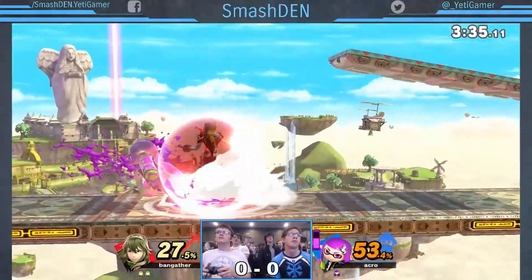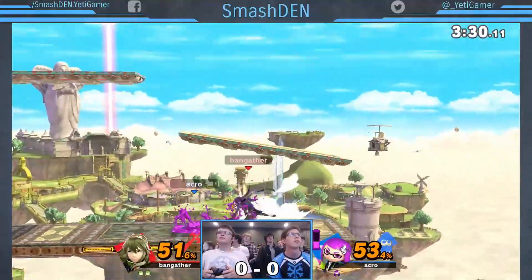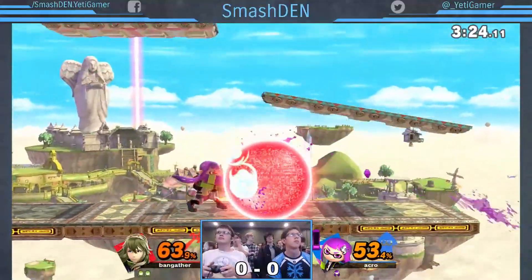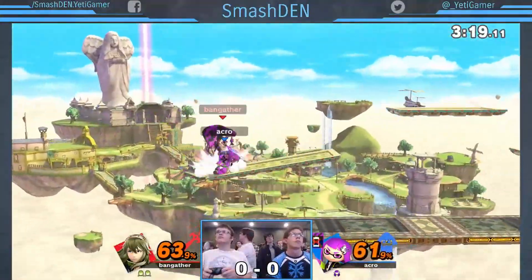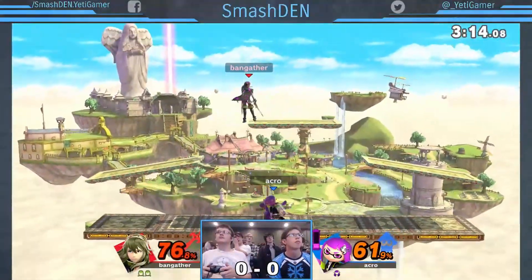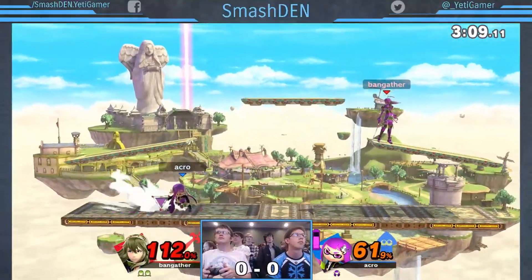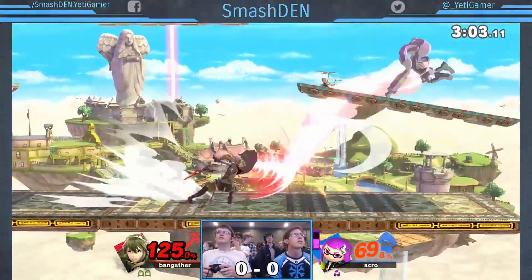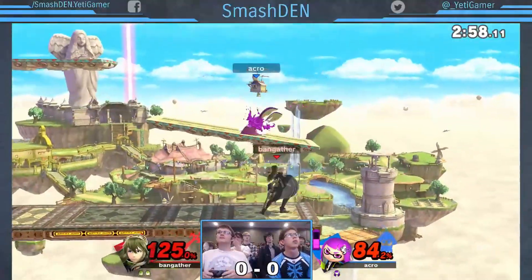Bangather is not letting up, getting more damage on him, not taking the damage and stock lead for granted here, definitely trying to keep the pressure on. But Acro is looking to get that paint on him — when you have paint on you, it actually increases the amount of damage that anything does to you. So even in a team setup, having paint on your opponent will increase your teammate's damage to that opponent as well.